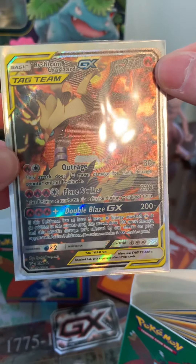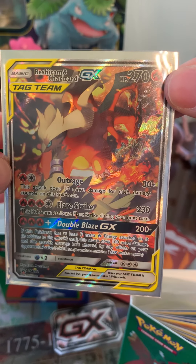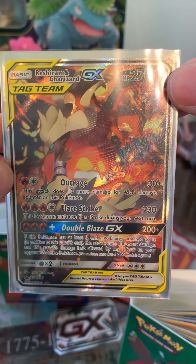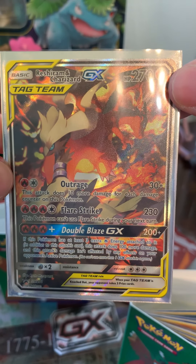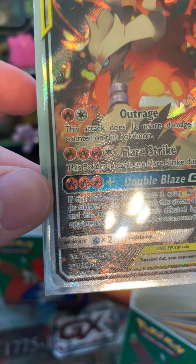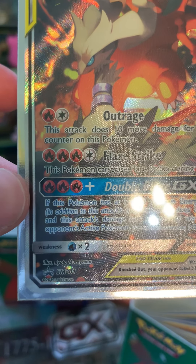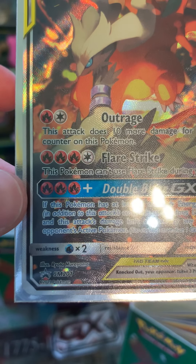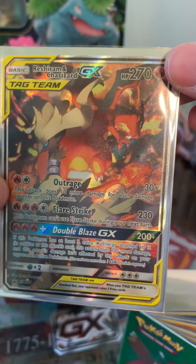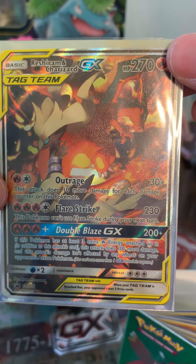Hey YouTube, GreenTurtle56 here. I'm opening up a Reshiram and Charizard Tag Team GX box. Now as you can see, this card is an alternate art SM-201. I bought the box from GameStop for $29.99.